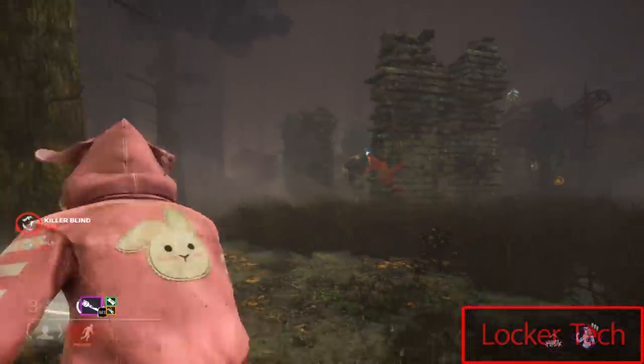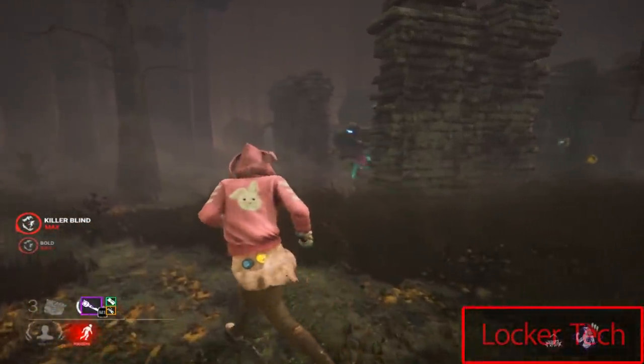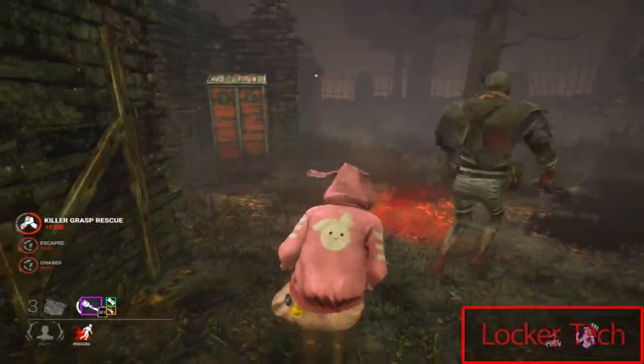The killer doesn't grab you out of lockers with space — they grab you with M1. So if they press spacebar, the game reroutes that input to the pickup action and they pick up the survivor. If you have a flashlight and an angle on the locker, you can instantly save the survivor being picked up.